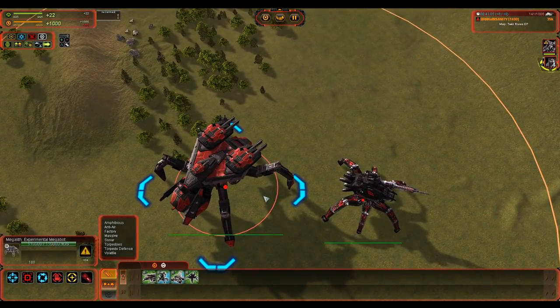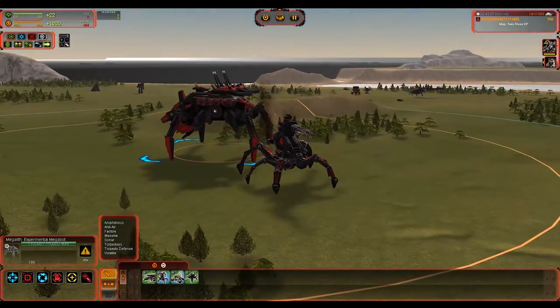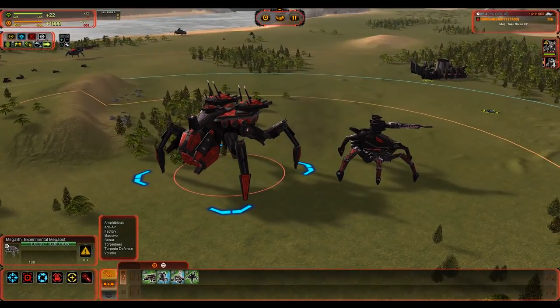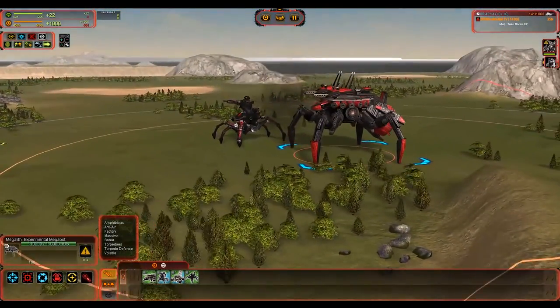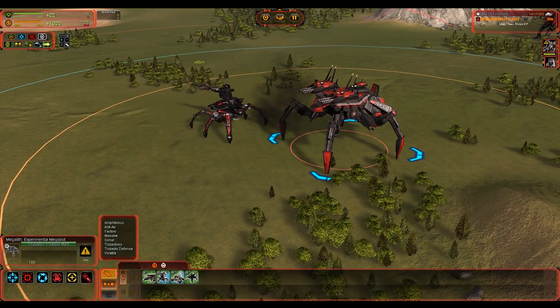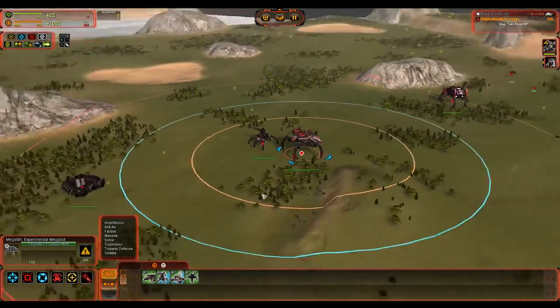One other thing to mention about it is that its guns are high-mounted. If you can see the top of the Megalith in the water, it can probably shoot. So it's going to be able to deal huge amounts of damage to other battleships and any naval units sitting in your bay — it makes a good defensive tool.